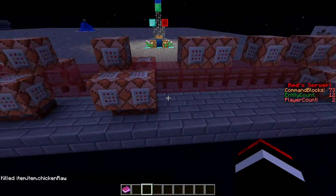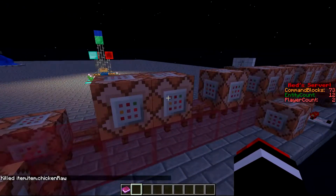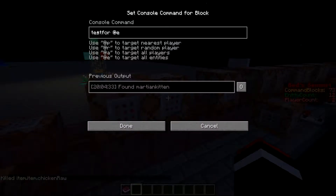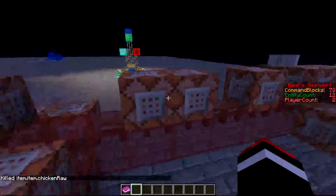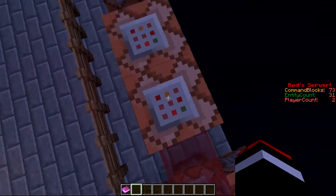I can kill items real quick too. Today I'm just going to be showing you how to do that - I'll just do the entity count real quick. These are testing for @e and testing for @a, which are the entity count and player count respectively.